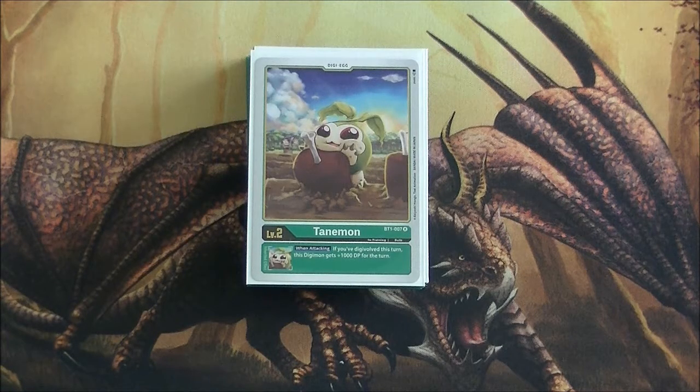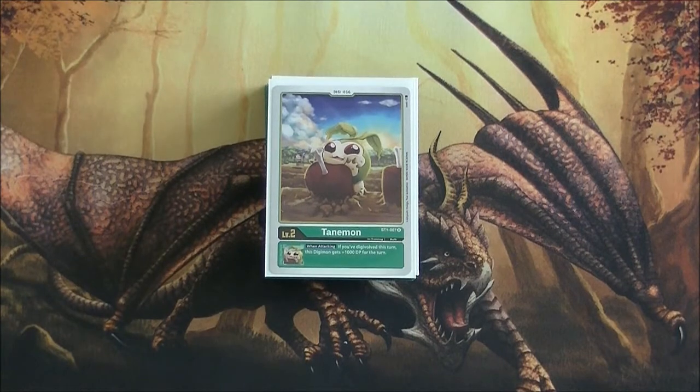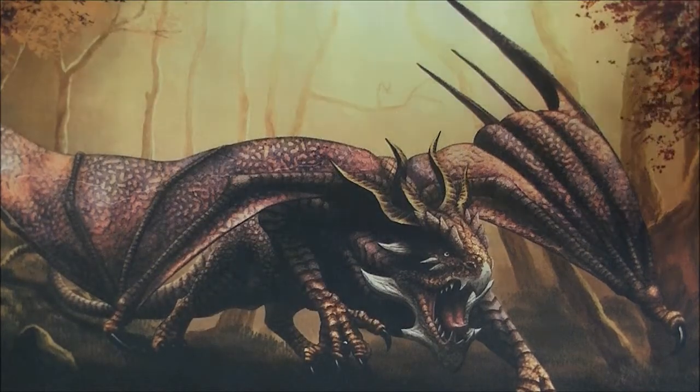What's up guys, it's the Casual OZ back again for another Digimon TCG video. Today I'm bringing you a green deck profile — my green Rust Tyranomon deck profile. I'm actually looking forward to profiling this deck. It's been a bit difficult to build because Rust Tyranomon is sort of a supported deck, even though it's not the best out there. It's supported with tamers like Tiger, and Rust Tyranomon is the boss monster. So having a semi-archetype is interesting. Without further ado, let's just jump right into it.